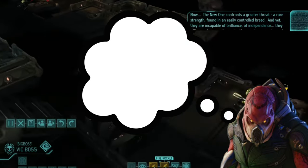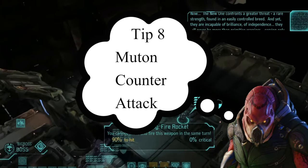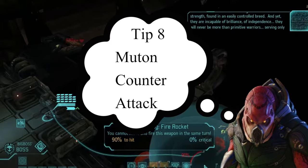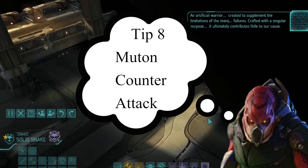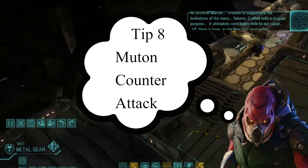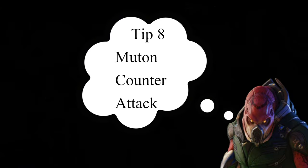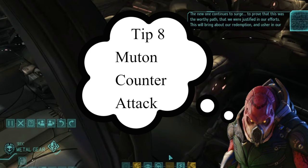Tip number eight: the mutant counter-attack. It's one of the most misunderstood abilities. There is a 66% chance of a counter-strike if you melee attack a mutant, regardless of whether you would have hit or not — so even Templars and rushy wielding characters have a chance to be counter-attacked. However, there are ways around it: if you disable the mutant in any form — panic them with the Rage Suit, use a psionic frost bomb, or use a flashbang to disorient them — their counter-attack will not work. Note that War of the Chosen removed burning as a counter-play, so a burning mutant can still counter-attack.